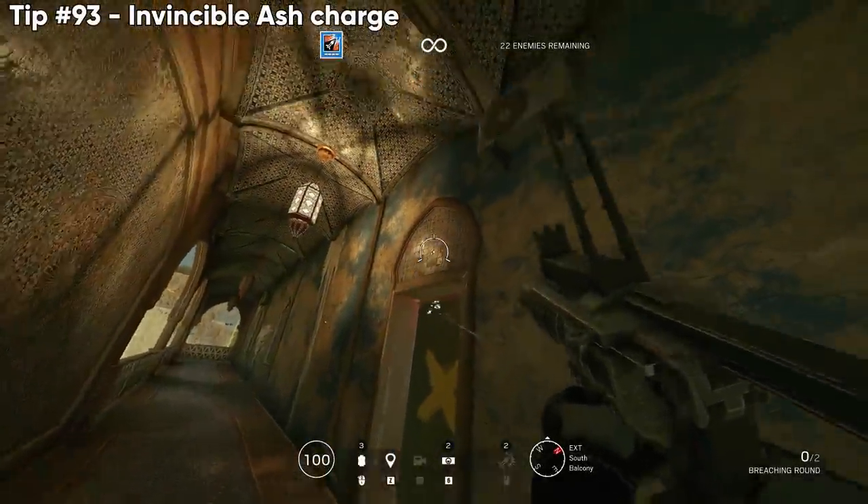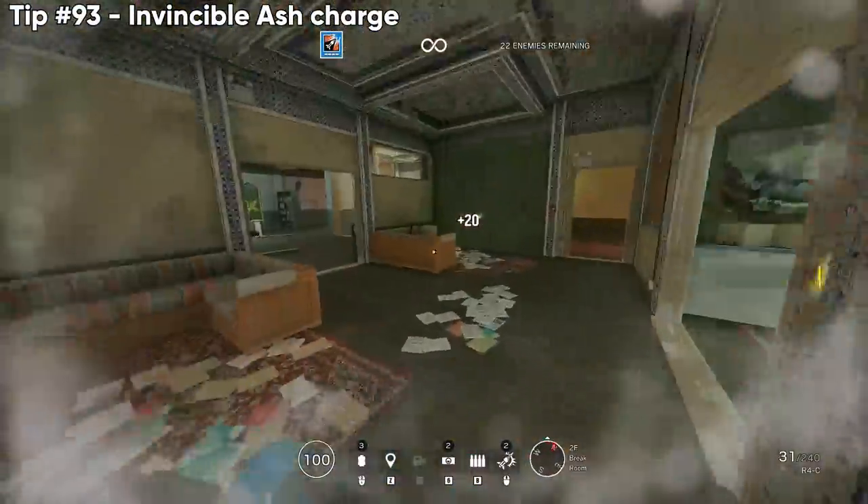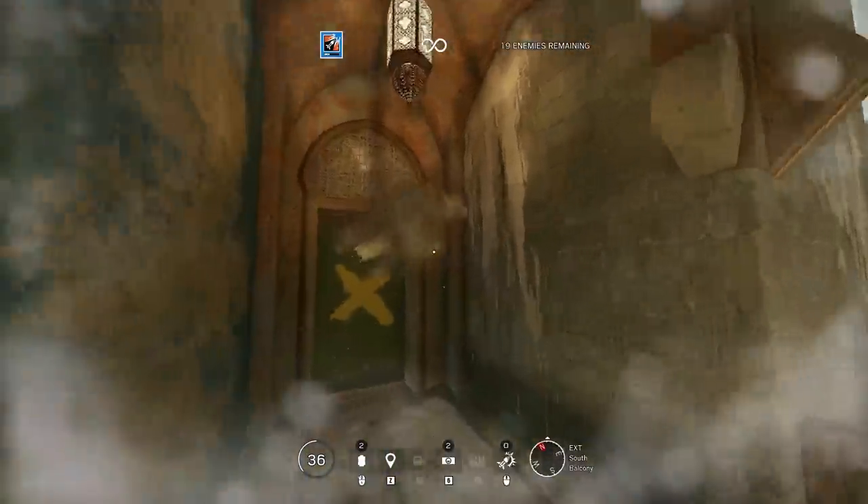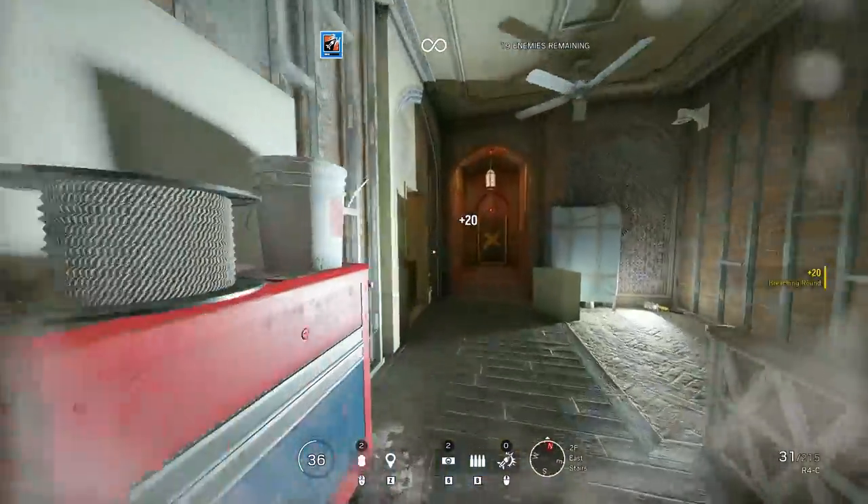If you Ash charge the top frame of a door, you can put your face in the door and won't take any damage. Take a look — I have 36 HP, I hot breach it two inches from my head, and I still have 36 HP.